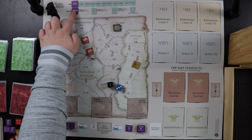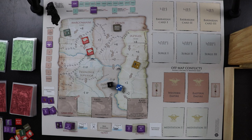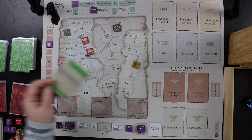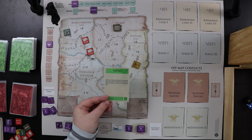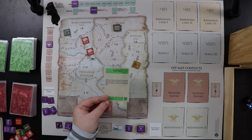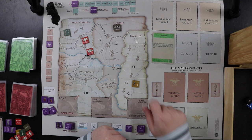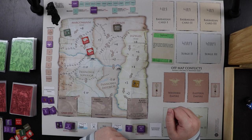We advance our round track to summer, still in the year 170. It is time for a barbarian turn. We draw three barbarian cards. First card: Yaziges — advance them forward one space or flip from demoralized to bold. They're already bold, so they come forward one space and this card goes to the surge pile. I should probably do something about them fairly soon.